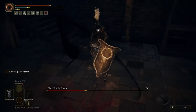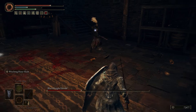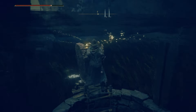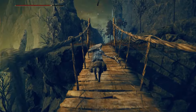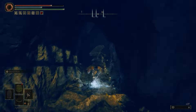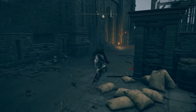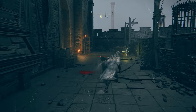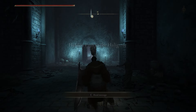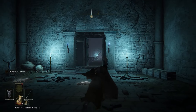I didn't want to make this video too long because this weapon we're getting — called Sword of Night — comes with a full set of armor called the Armor of Night. You can find that in a dungeon called Bonnie Gall, southwest from the Bonnie Village site of grace across the bridge. I'm using a different armor set called the Black Knife Armor set, located past the hidden path of Halleck tree in the snow area of the original Elden Ring map. Let me show you how to get this bad boy.